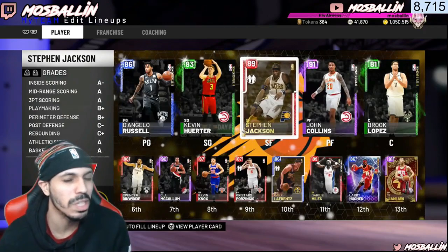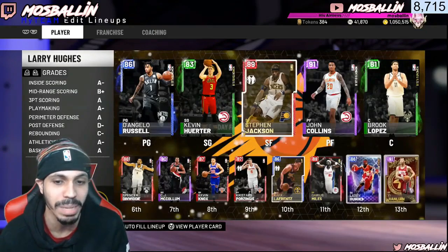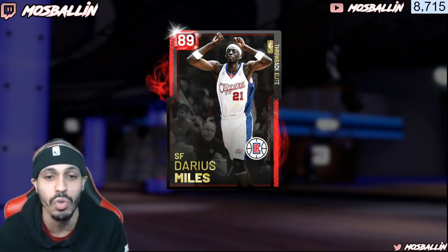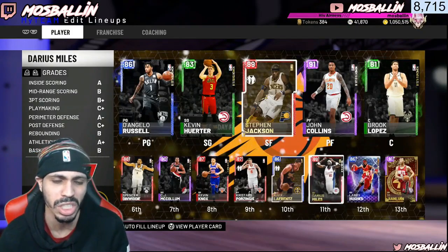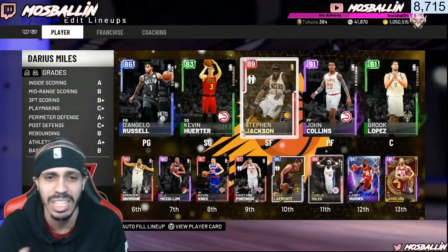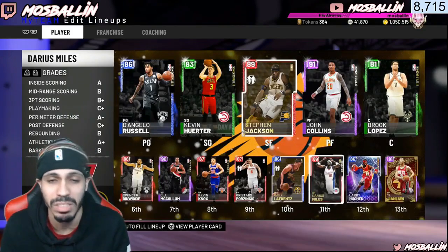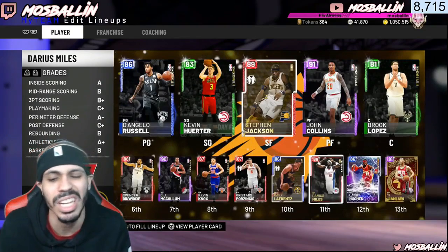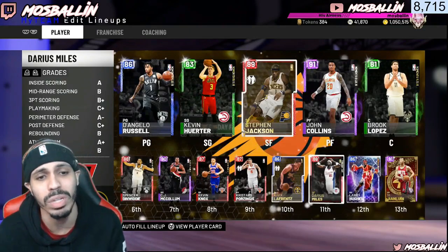I highly recommend Steven Jackson, who's about 10K plus, and Darius Miles. These are the throwback elites released earlier in the year and they're still really effective. There's also Morris Peterson, who goes for about 15K — he's a 6'9" shooting guard, you can't beat that. These guys all have great takeovers and are really fun cards to use. Darius Miles has great dunk animations, same with Steven Jackson. They're really tall, lanky, great shooters and defenders. You can run them as shooting guard and just go really big.